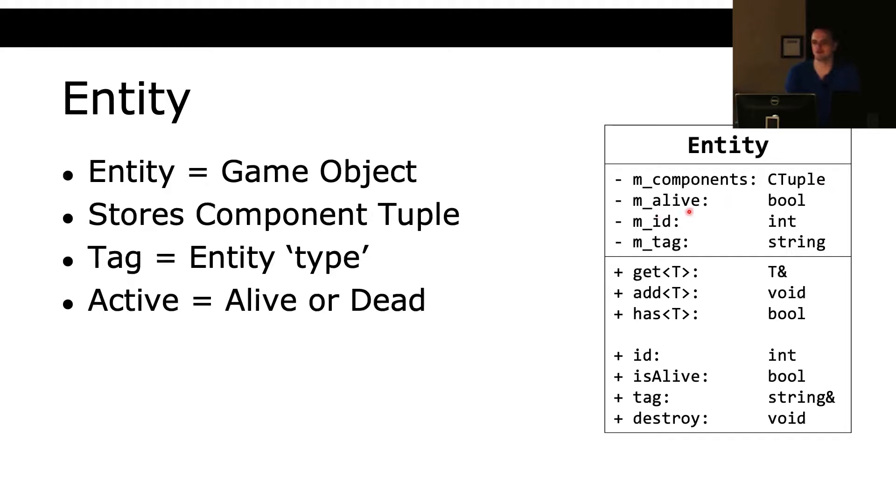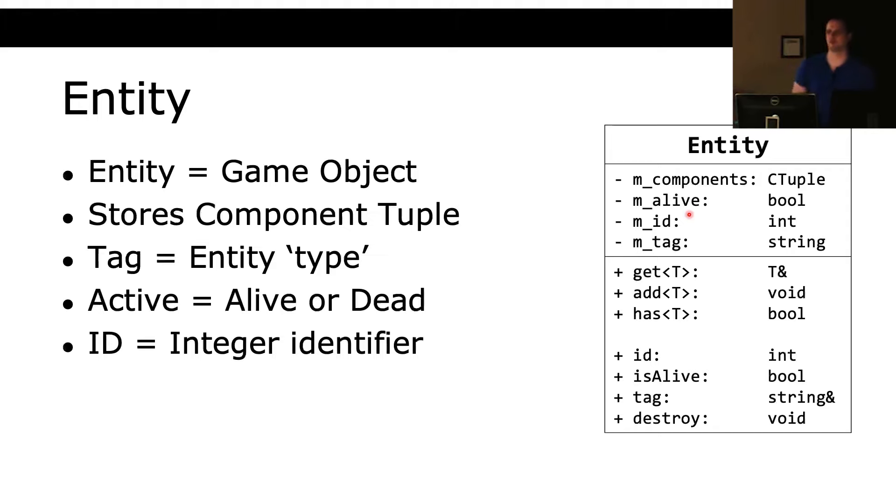If alive is true, it's alive; if not, it's dead and the entity manager will destroy it on the next frame. The ID is an integer identifier. For example, if we loop over all enemies to check collision between them, we would be checking every entity against itself. So what we can do to check if it's literally the same entity is to check the IDs — if entities have the same ID, they are literally the same entity.